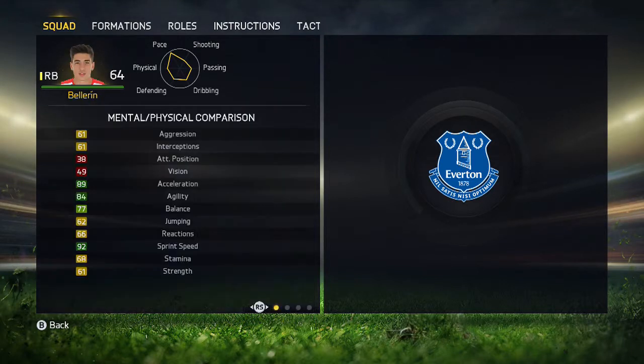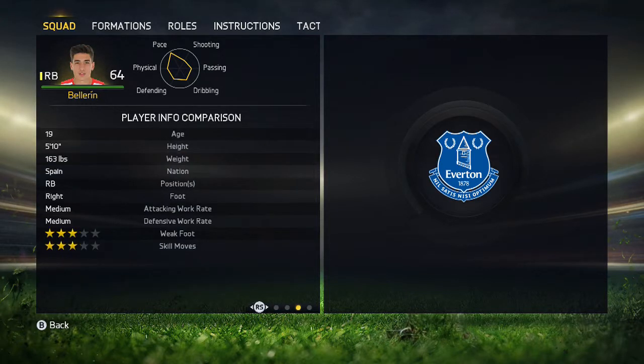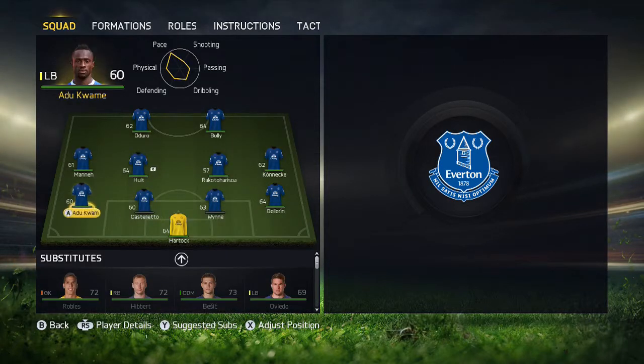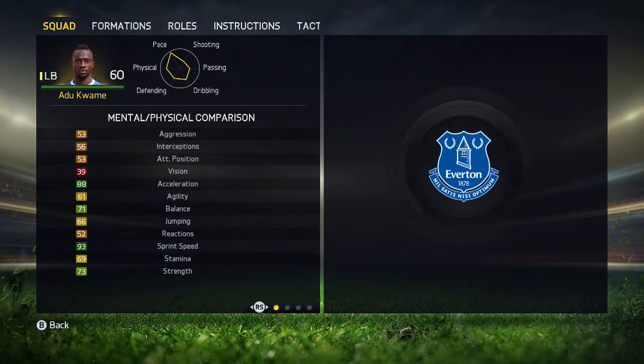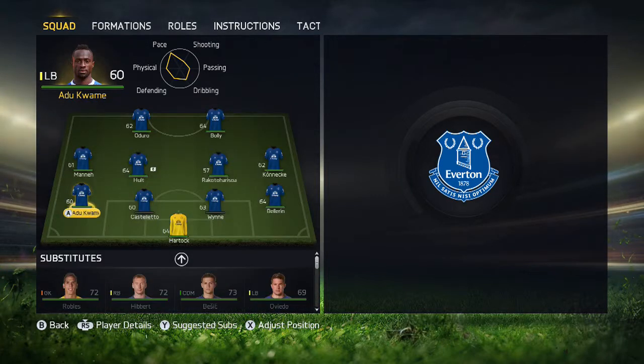At right-back we have got Hector Bellerin, the Arsenal youngster — 91 pace average, around 90.5 pace, 5'10". Next, left-back, we have got another pace guy, Garnetian. He has got 5 pace between his sprint and acceleration, and he'll do a pretty good job at left-back given his strength.